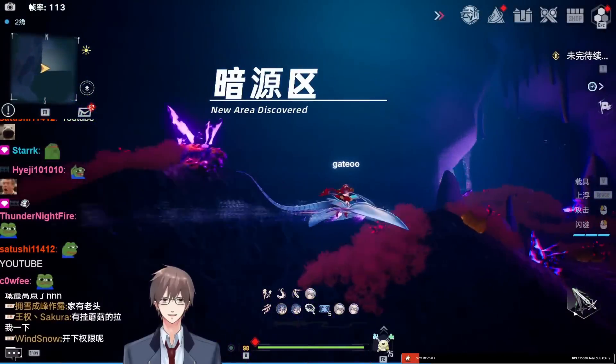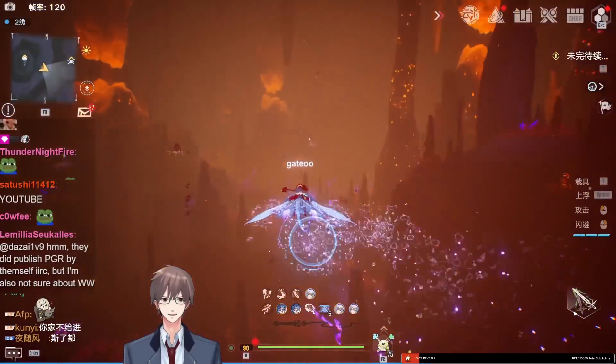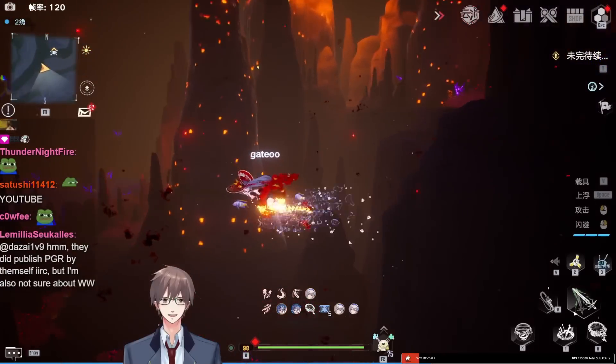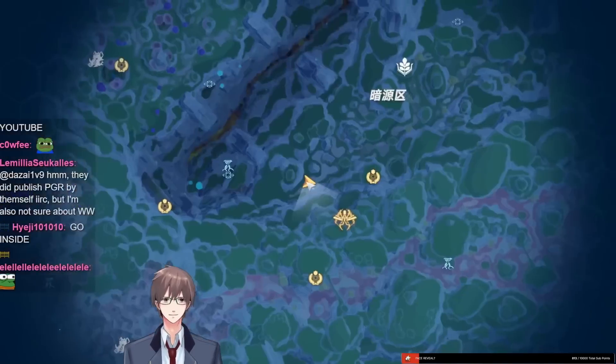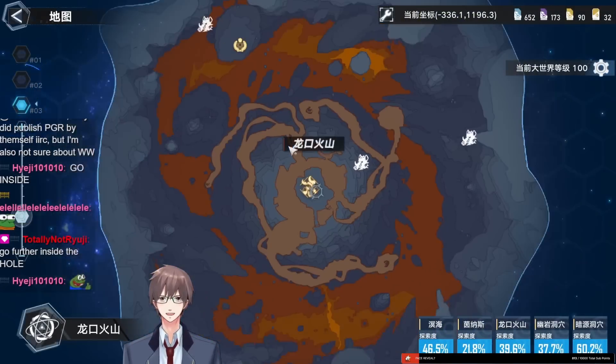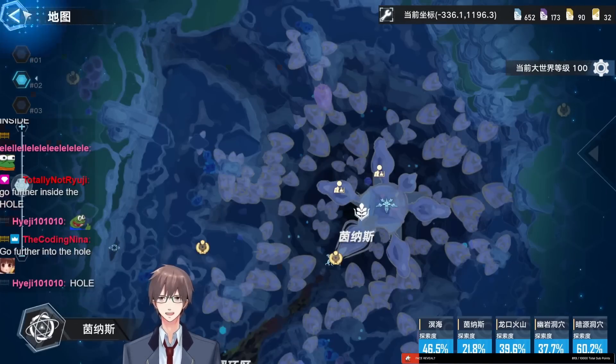The moment you get in here or go further inside, you will trigger some dialogue and then be forced outside because it talks about the pressure being too high. So this is basically the heat protection suit part two — you get teleported out.